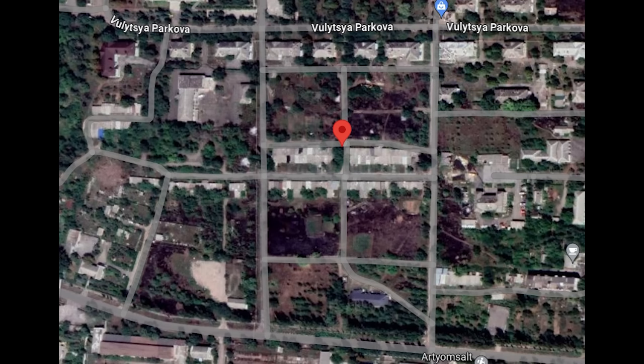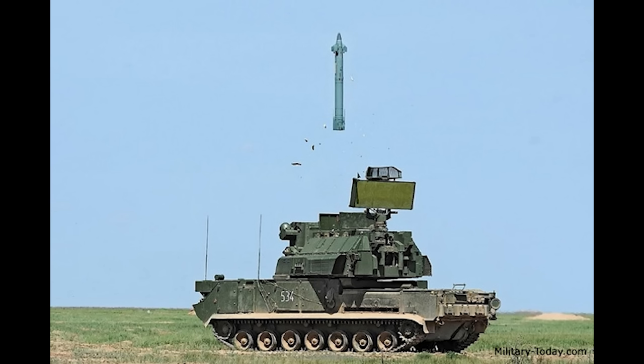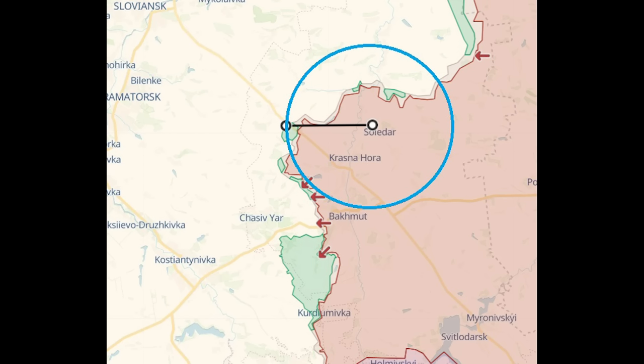This took place here. The Tor was parked in the area highlighted by the marker. If we zoom out, we can see that this occurred just northwest of Solidor and close to Bakhmut. The Tor is a short range SAM system with a max range of 12km. Here is the coverage of the Tor unit positioned roughly in this location — as you can see, it can reach the front lines.